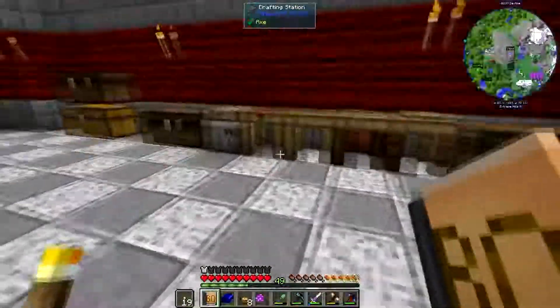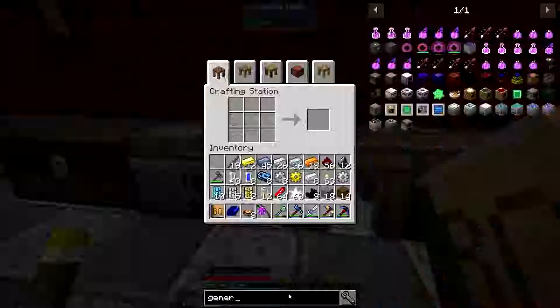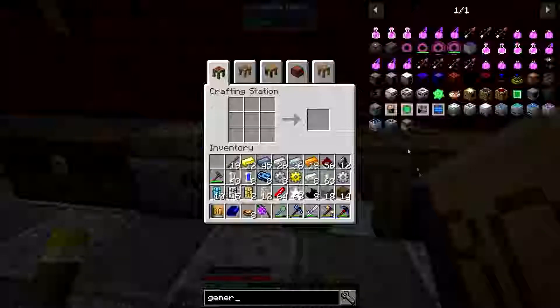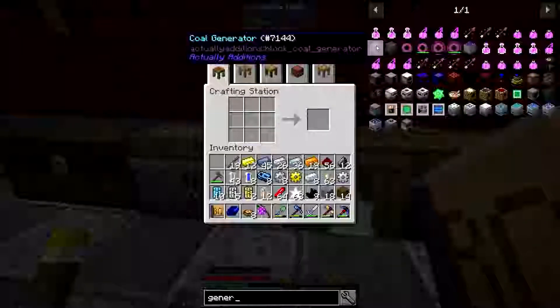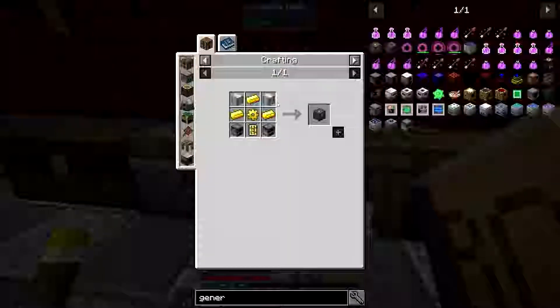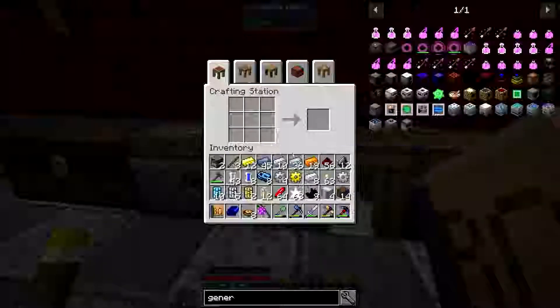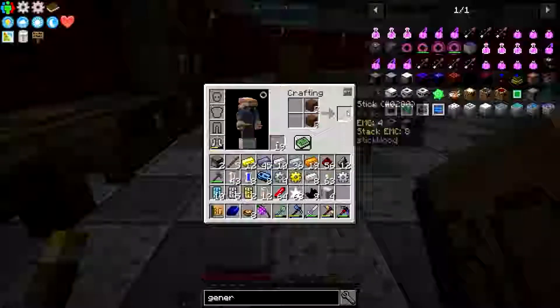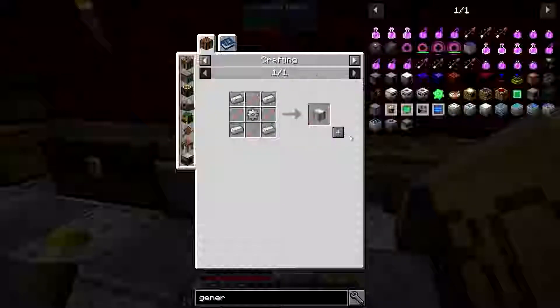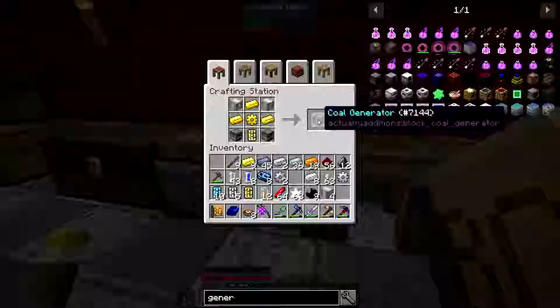The first one is the easiest - let's make the generators first. If we go to generators here, it wants us to make a coal generator and a survival generator. The coal generator is two of these and two of these. I'm actually going to need more - I'm going to make those because I need four of those. Let's drop those off - that gives us six.